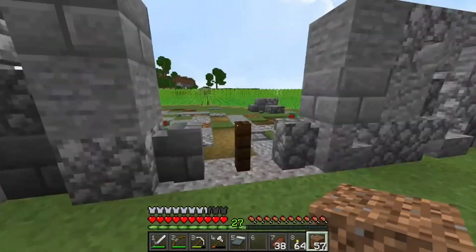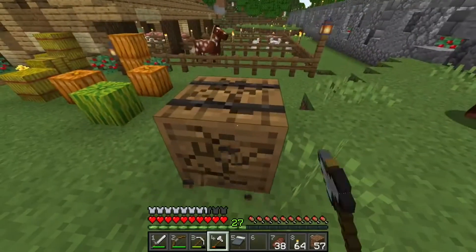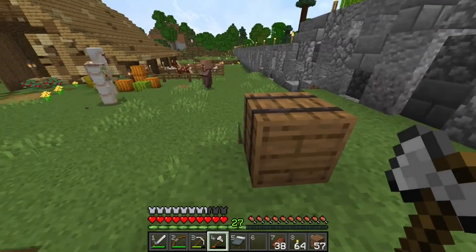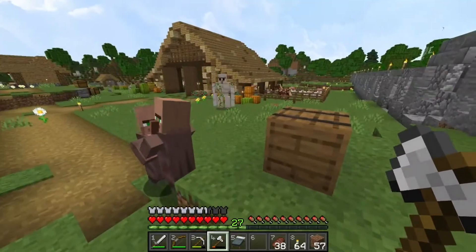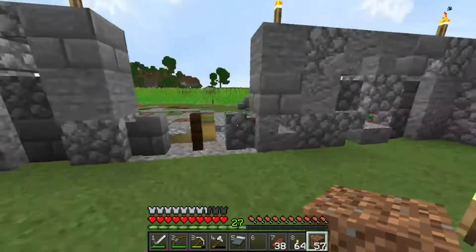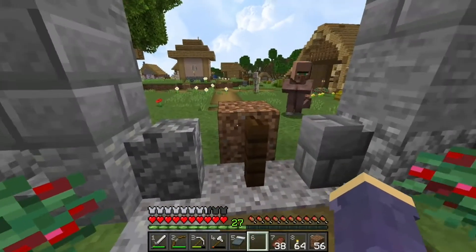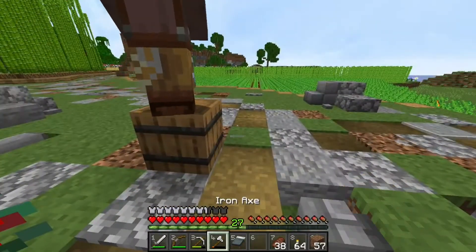Now we need to get a second villager over there. There's a villager right here with a workstation — he's attached to this one. If we break this workstation and lead him over here a little bit, he should reattach to this workstation. If he doesn't, somebody will — it doesn't really matter which villager it is. This guy took the job. Now the tricky part is I need them to be able to get out, so I might lose a villager in the meantime. We'll break it again, hop out, place it, and he should take the job, then we'll break that block so nobody else can get out.